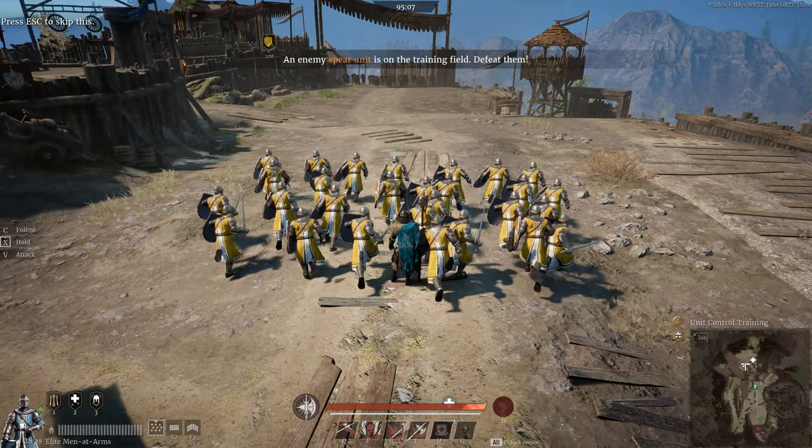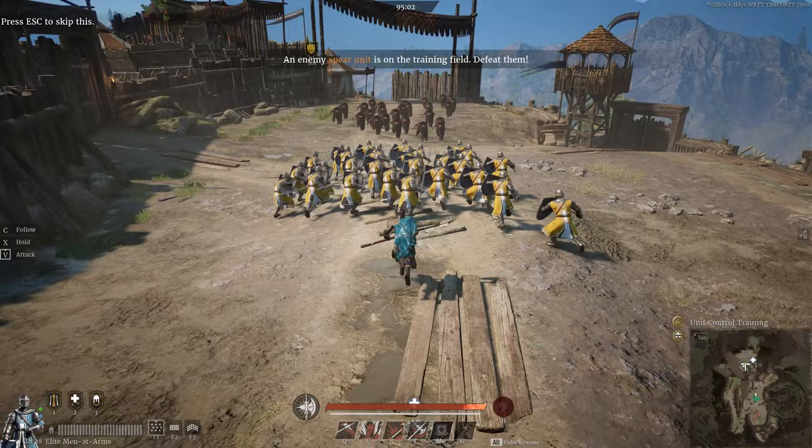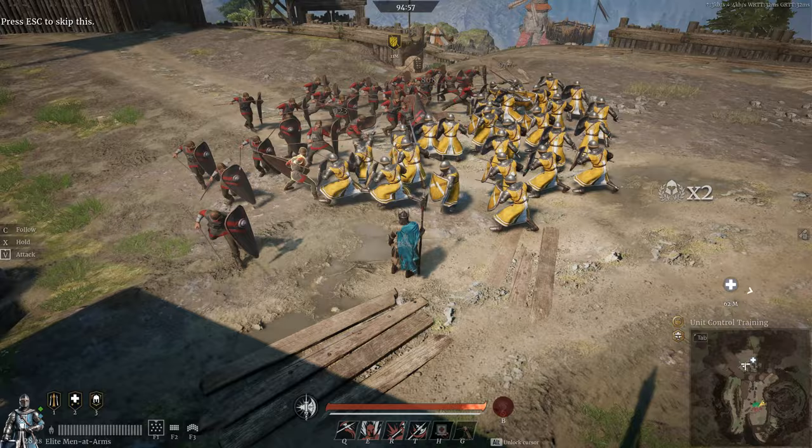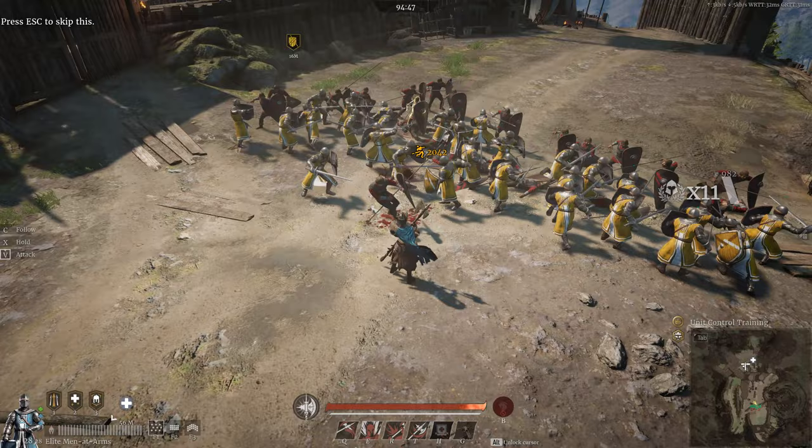Finally, we have the V, or attack command. Pressing V normally will give the order to attack at will. This will cause your units to attack the closest target to them. This order has no regards to formation, and each soldier will move and attack as they see most appropriate. You can see how the unit has spaced themselves from each other, and not every soldier is attacking. While this is inefficient, you don't need to micromanage your unit this way.